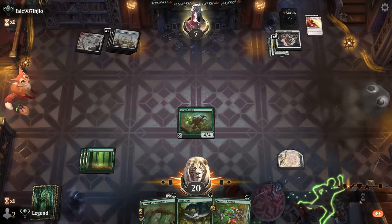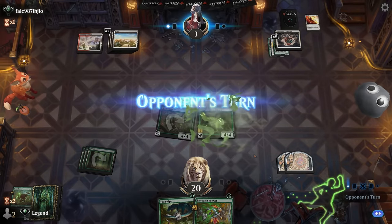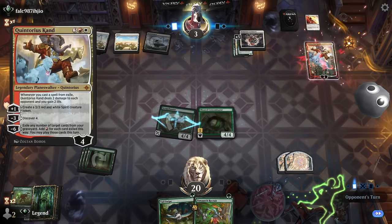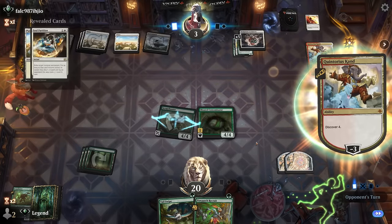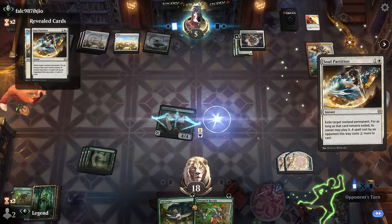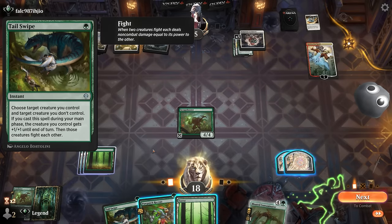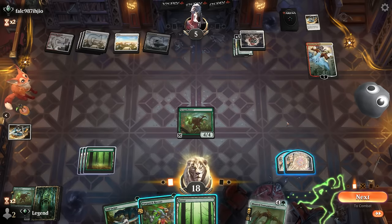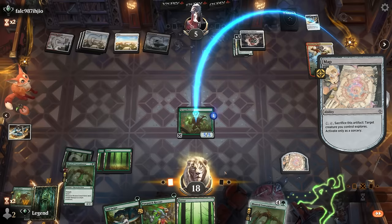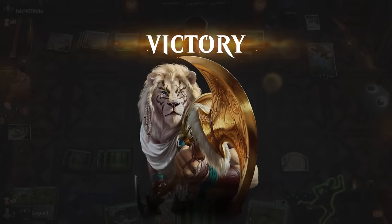We'll just start by attacking — opponent had to Get Lost anyway. Going with Contaminator since they didn't have Sunfall last turn, and it's better in case they have more Lockdowns. A Quintorius to try and stabilize, hoping to hit a sweeper or find a Soul Partition. Tail Swipe can pump the Scrap Shooter, but we need a creature to target. Draw Contaminator — and there we have it. Triple Lockdown still doesn't get it done. On to the next one.